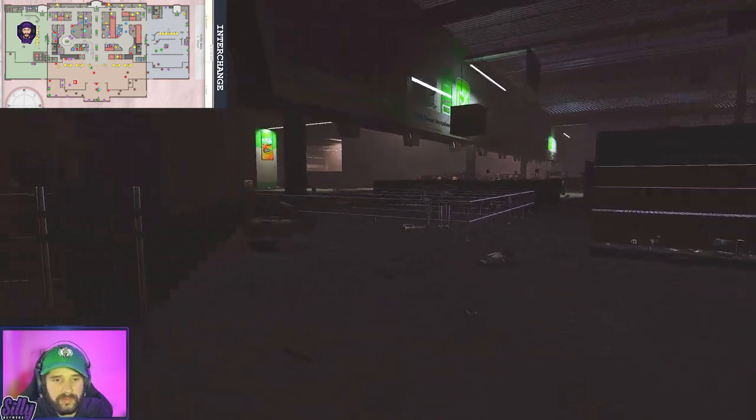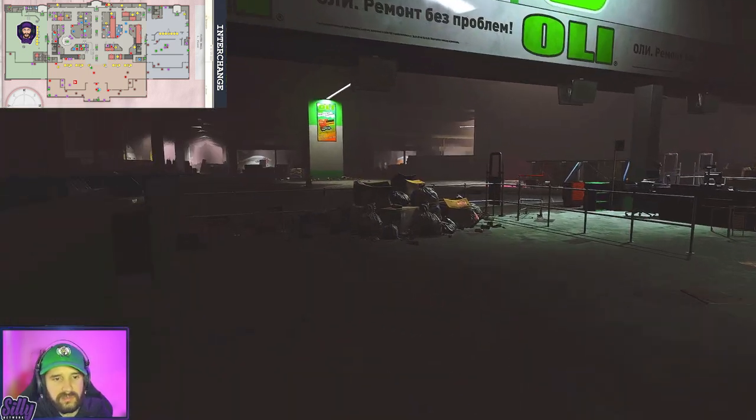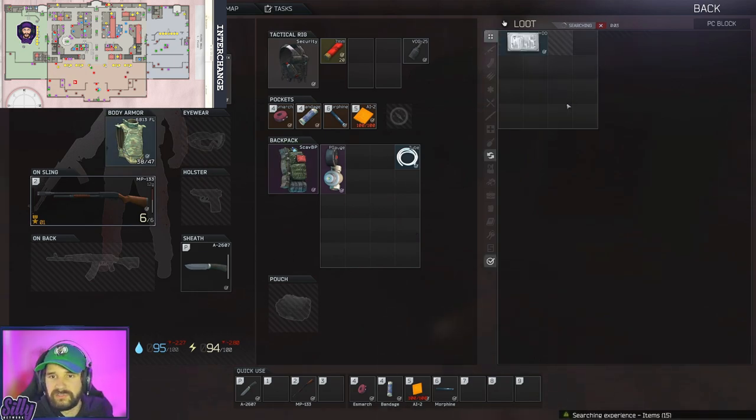I like to do this run more early on in the wipe, because I like to get my graphics cards sorted out immediately — to get my Bitcoin farm up and running as soon as I can. I'm going to leave this computer on the ground as well. Nothing there. Now we're going to go to the computer kiosk on the front, because there is one right here that we're going to loot. That looks like a player there — but it's a mannequin.